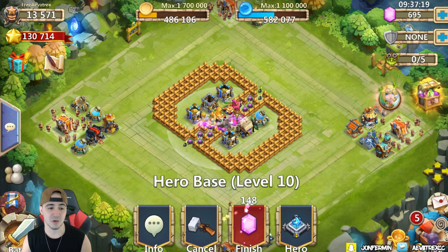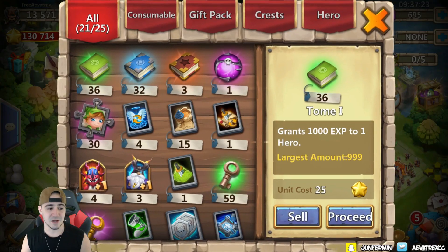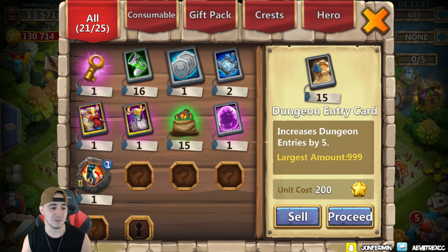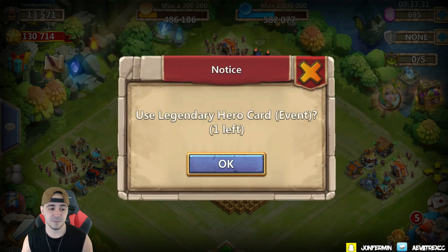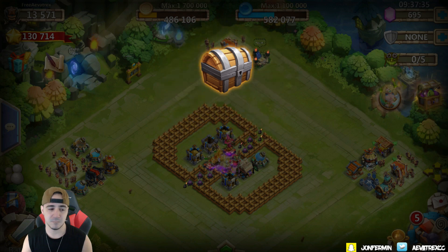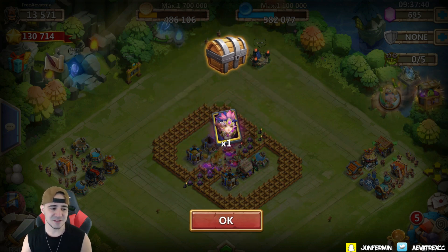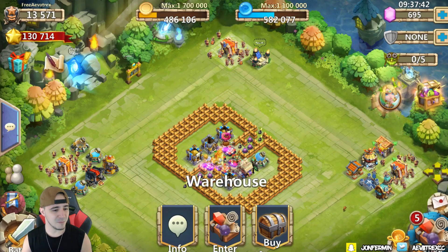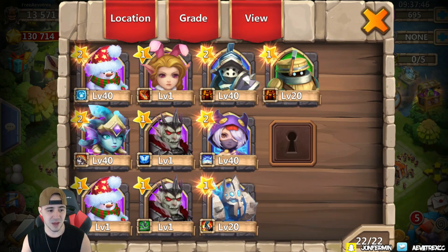If I was to get something I would probably want a damage dealer, but it might just be for the sixth hero base. Let's first open that up and see if we get anything decent — if not, we're okay, we don't necessarily need anything. So legendary event hero card, what do we get? We get a Skull Knight and we get a Harpy Queen!